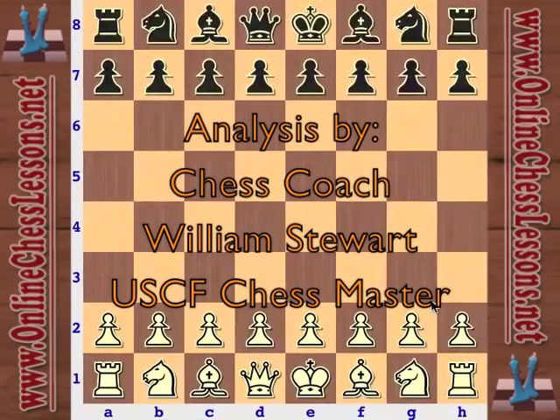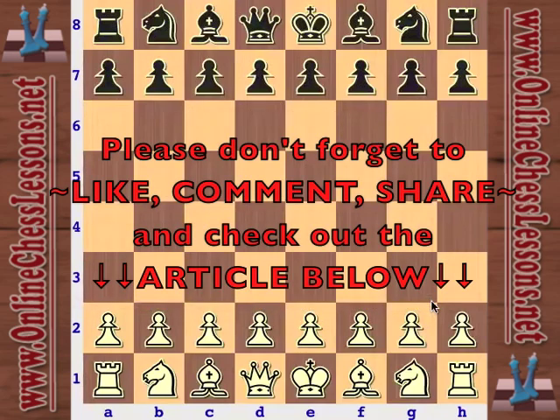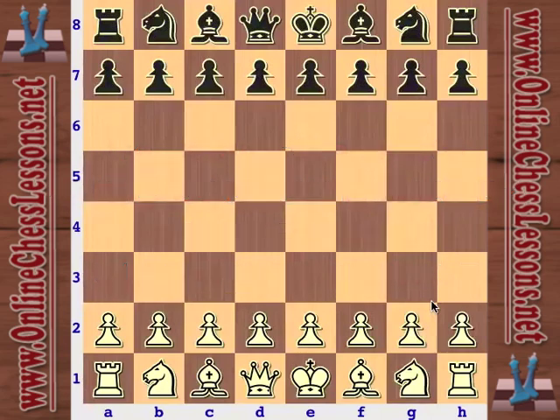This is Will Stewart from OnlineChessLessons.net and I'm going to be looking at a classic game here. We've got Rashid Nezmetdinov playing against the infamous Mikhail Tal with the black pieces. This was a game in 1961 played in Baku.